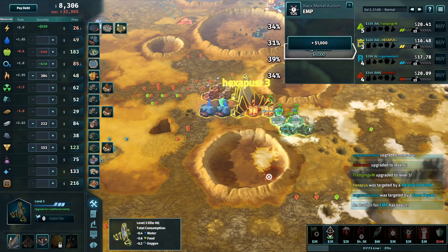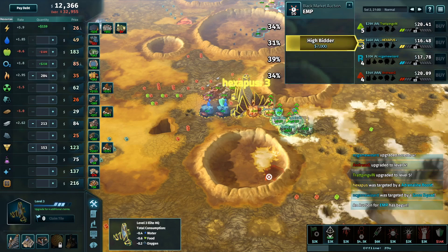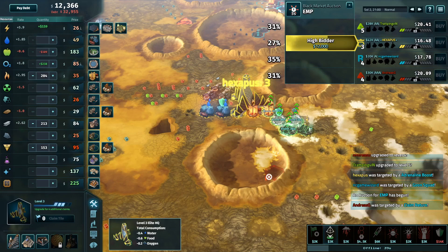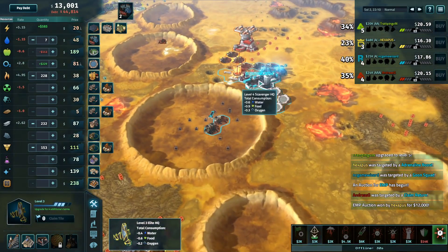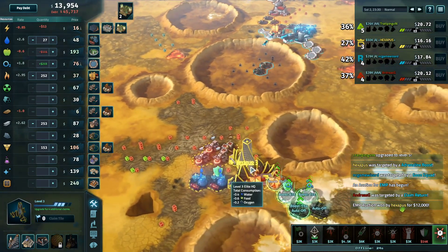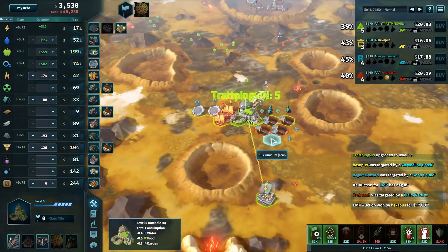I think if we saw basalt from Hexapus — maybe instead of those nuclear plants at HQ3 or instead of some of these water processors — we'd be looking at a very different situation. Easier to keep steel online, not leaking that iron, more silicon up at 120, more uranium up at 62 helping out with the plants. Basalt is so crucial for Elites. Another thing about Elites is that a lot of these buildings cost aluminum to construct, which definitely doesn't help because aluminum is everybody else's secondary upgrade resource. Elites are unique in that regard.